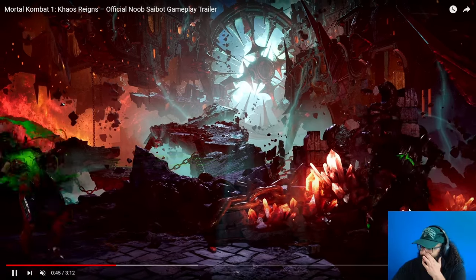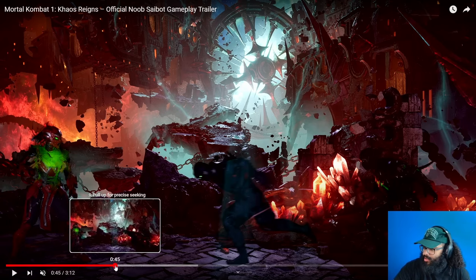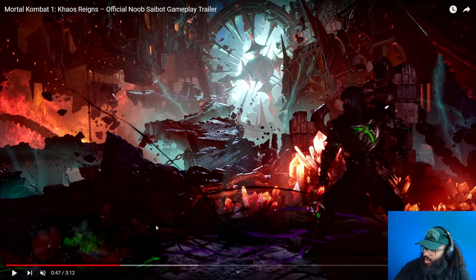We got what looks to be Ghost Ball again, but if you notice, Ghost Ball leaves sort of a hex effect — that's what I'm calling it. What that move used to do was prevent blocking. It has a different property here. He's also got the clone toss like he did in MK11, where the clone runs at you, but instead of the sickle, the clone just tackles you down to the ground.